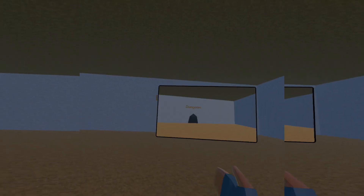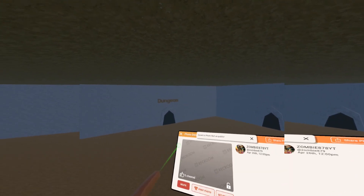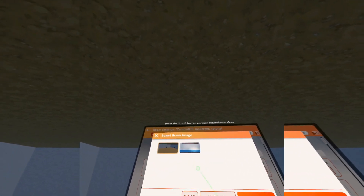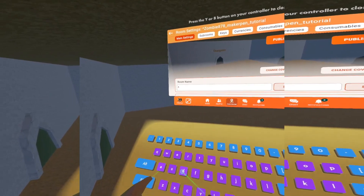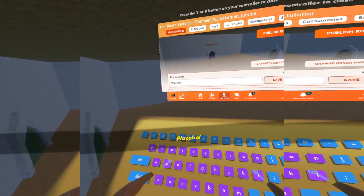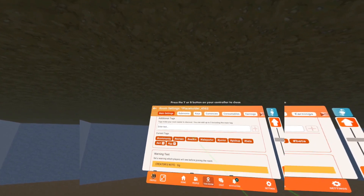Before we go, we're going to take a nice picture of our room to use as a placeholder thumbnail. Go to room Settings, then Change Cover Photo — the image you just took should come up. Now we know it's this dungeon map. Since the map name could be taken, name it something like 'placeholder' with a bunch of random numbers — like 4563 or something — and save it. We don't need to worry about the room description right now, we'll deal with that later.